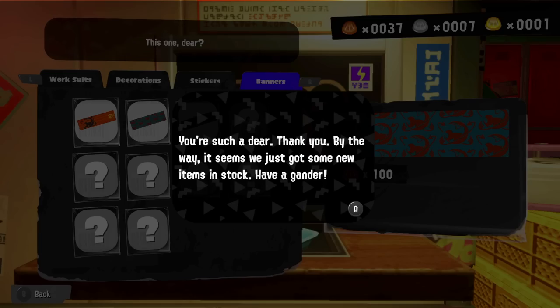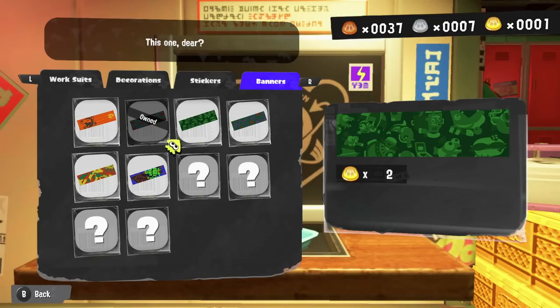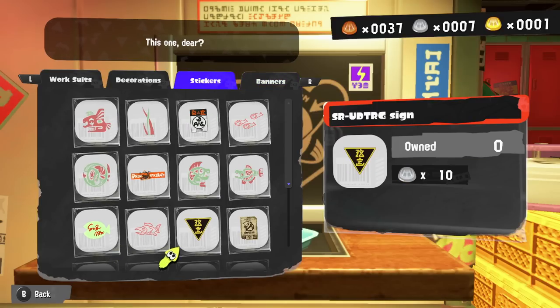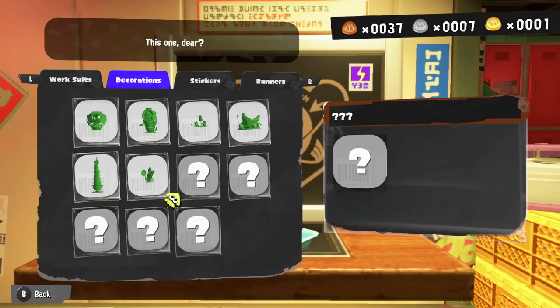These scales can be used to purchase exclusive items from Grizzco, including some lovely suits, and the more scales that you spend the more rewards that will become visible. So if you want everything you're going to need a lot of these, and more rewards will likely be added in the future.